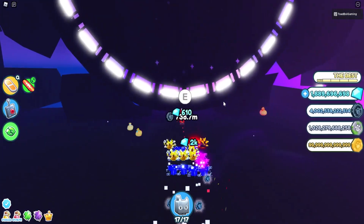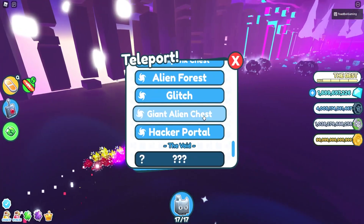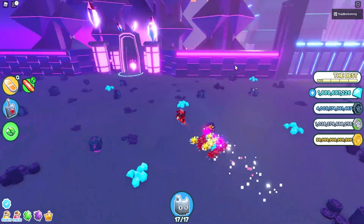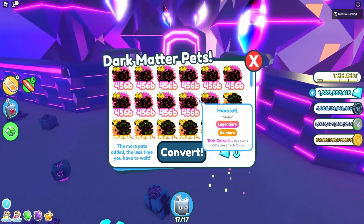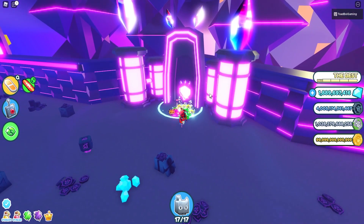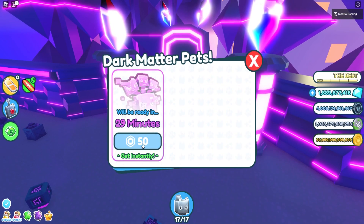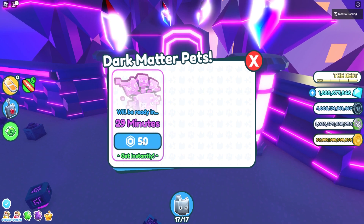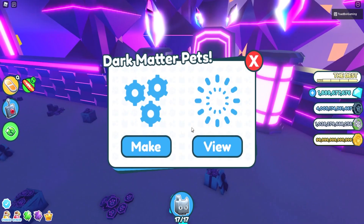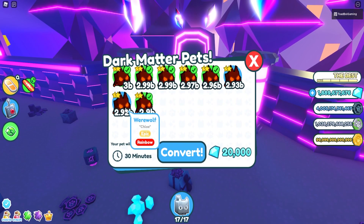The last quest we gotta do to get this area is convert three pets to dark matter. That one's kind of weird, not gonna lie. It's kind of pay-to-win because you gotta convert them. But what we can do is use these Axolotls here. Let's use these first — two, three, four, five, six. There we go! Instantly, let's go! If not, you gotta wait like 30 minutes. The whole game's kind of broken, but the werewolf — easily convert to dark. There we go!